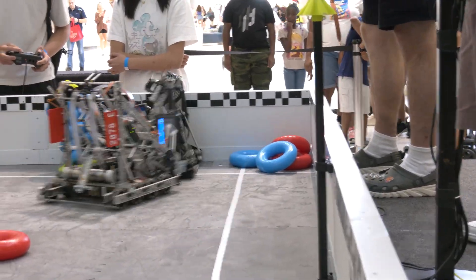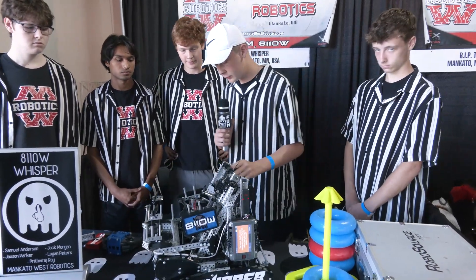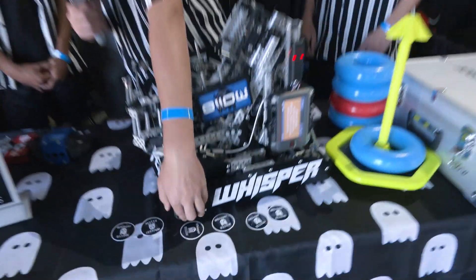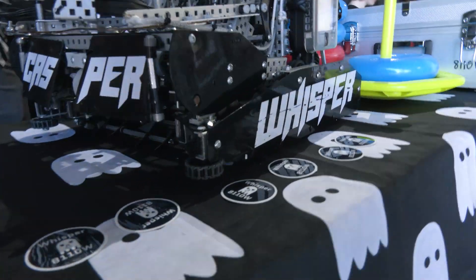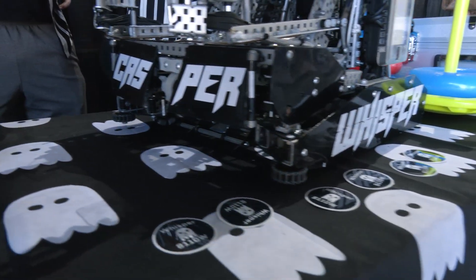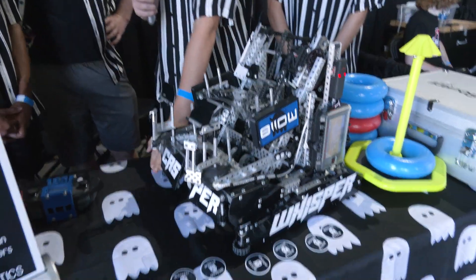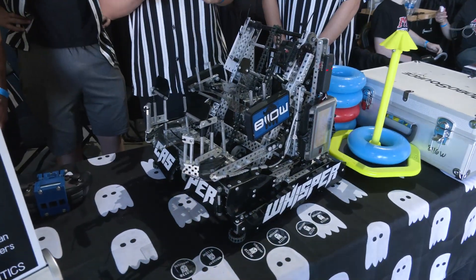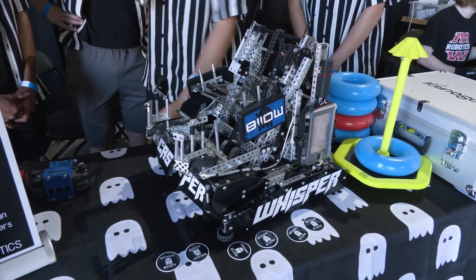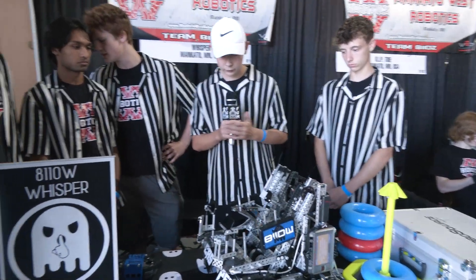We decided this would work best for a couple of different reasons. We just thought that running with both torque and speed would be the most optimal way to approach this year's game. A couple of features our drivetrain has — you'll notice there are sprockets with chain on the front of the robot. These are our gliders. If Logan is driving around and he runs into a wall or the ladder in the middle of the field, it will just deflect us off and allow us to keep driving super easily.